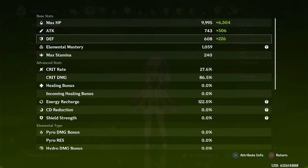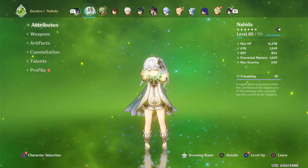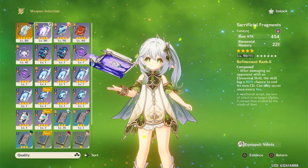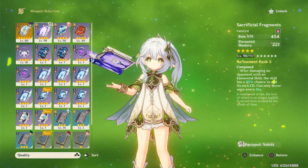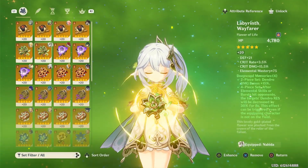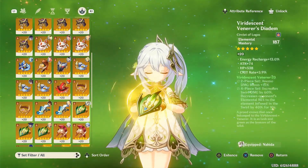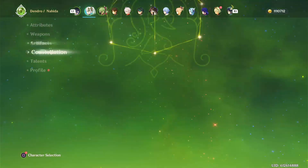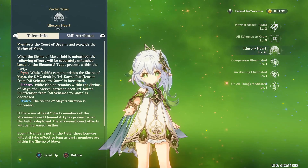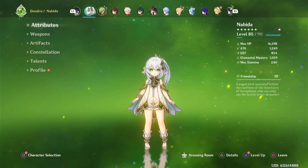Now, Nahida. She has over 1,000 EM, which is honestly all I want for her, and it was a lot easier than I thought. The crit ratio isn't anything too special, but that doesn't really matter because the EM stats really help out with that. I'm using Sacrificial Fragments because that's really the only high-EM weapon I have right now. And as I said before, I'm using a Deepwood set, because for every Dendro team I use, Deepwood is more than enough to help increase damage. If I used Gilded, I feel like that would just be too much EM — and since I've already reached 1,000, Deepwood makes sense.